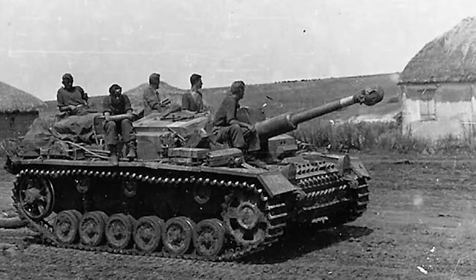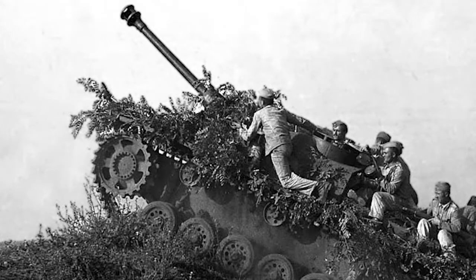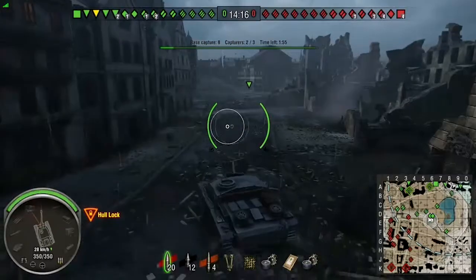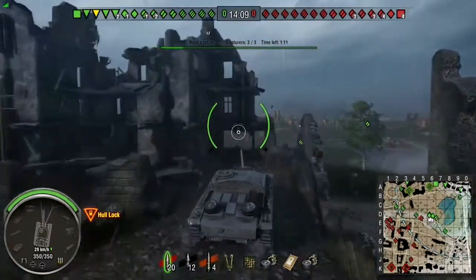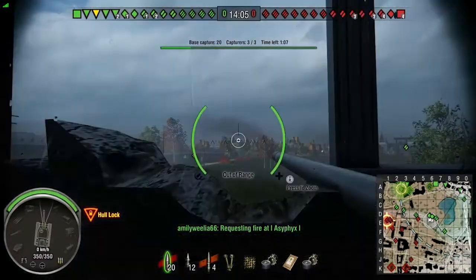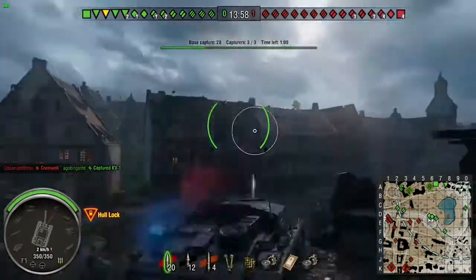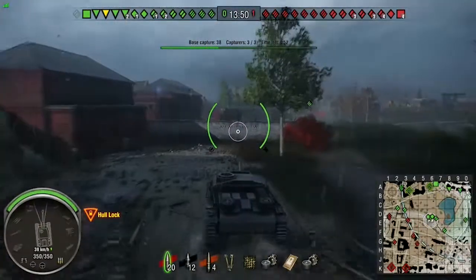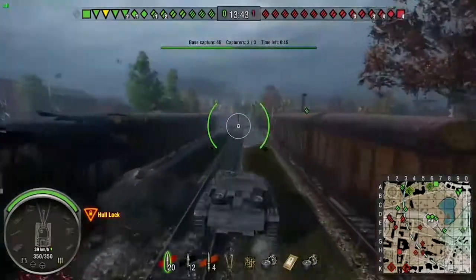In theory you should hang back and snipe in it because it's a sniping tank, but you can't always do that. In tier 5 matches people drive around quite quickly coming at you, and especially in a tier 7 game you've got to hang back, but if not you can push forward. We're going to look at this one now on Wide Park — by rights we should sit back but we're going into position to snipe from, and we notice the enemy team has gone right on the encounter match.